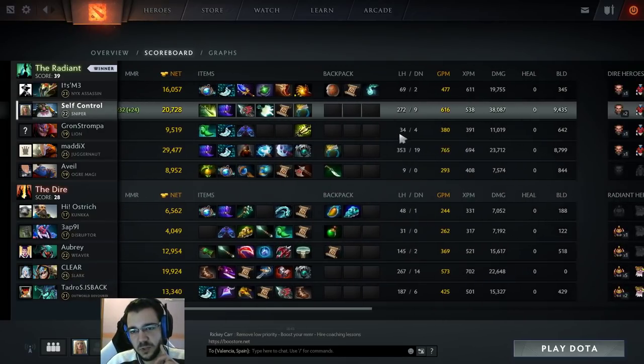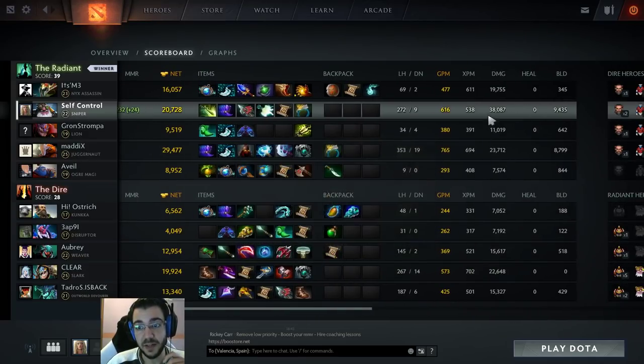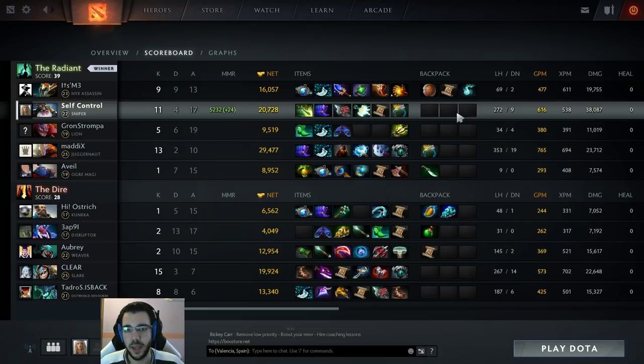So that was the sniper game — 272 last hits, a lot of farm this game. Juggernaut was number one on net worth, which makes sense as the safe lane carry. I had more damage done to heroes and buildings — 38,000 hero damage in a 39-minute game, that seems really good. Had a really good and really fun sniper game. I hope you guys enjoyed it, I hope it was useful and you learned something new. Thanks for watching — if you enjoyed the video a like would be really appreciated. If you're new to my channel, subscribe, I try to upload videos every day. See you in the next one, good luck and have fun playing video games.